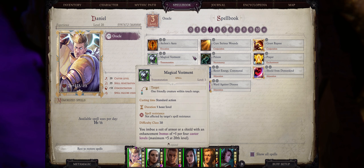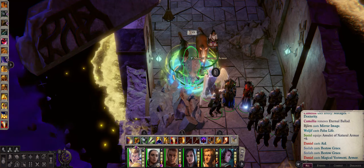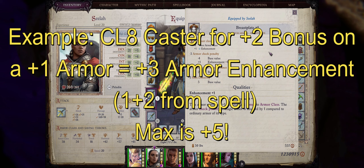Level 3 defensive divine spells are also great, and the main attraction here is Magical Vestment. This will give any character — even pets — a plus one enhancement bonus to armor class per four caster levels, for a maximum of plus five at level 20. Merged Angels with higher than 20 caster level can actually push this up to plus seven at caster level 28. This spell is useful not only for characters without armor, but also because the value stacks with your current armor enhancement up to a maximum of plus five, effectively improving whatever armor enhancement you already have.